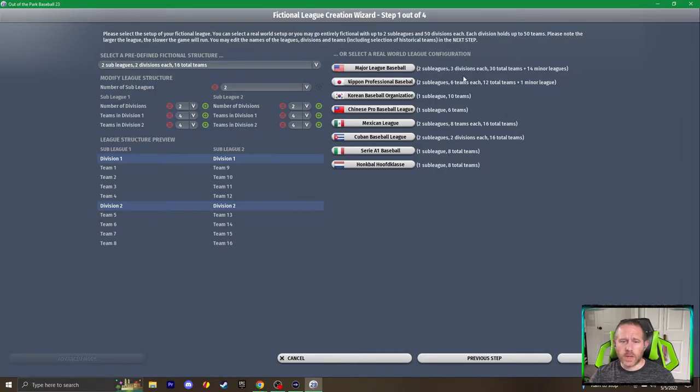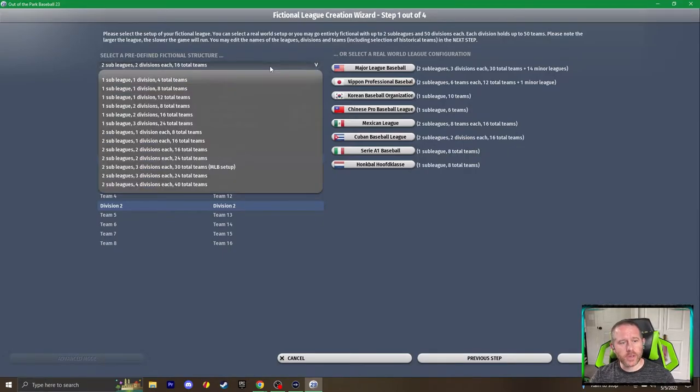We are not going to choose Major League Baseball itself as that already exists. Over in the structure we are going to choose the MLB setup — two sub-leagues, three divisions each, with 30 total teams. Now you do not have to do it this way. In real life, in the most comparable setup — the sport of football around the world, or soccer as it's known in the US — it's not always a one-to-one ratio. You might have 20 teams in the Premier League, 24 in the Championship, 24 in League One and League Two. But I'm going to choose a system that mimics the MLB setup.